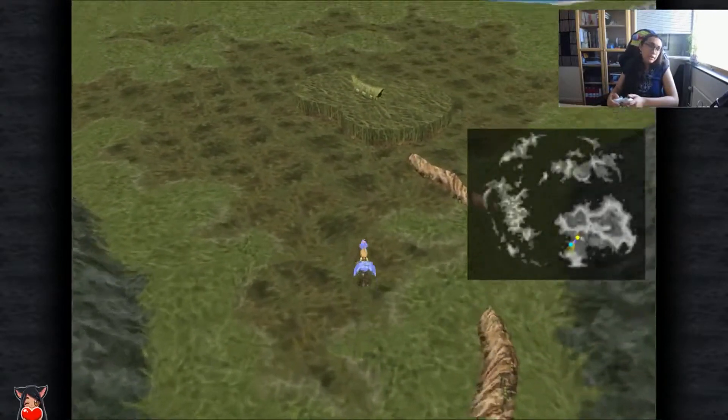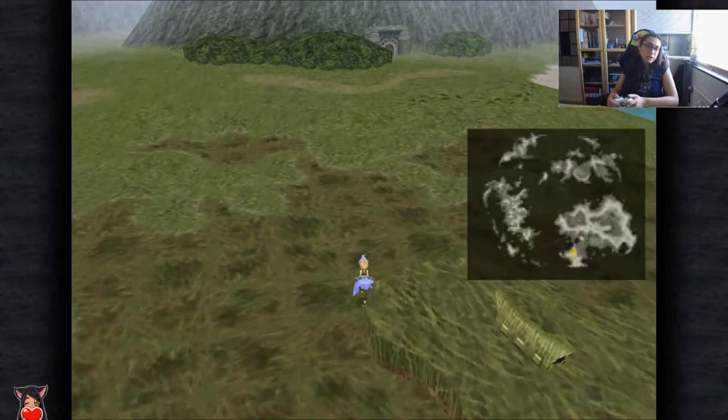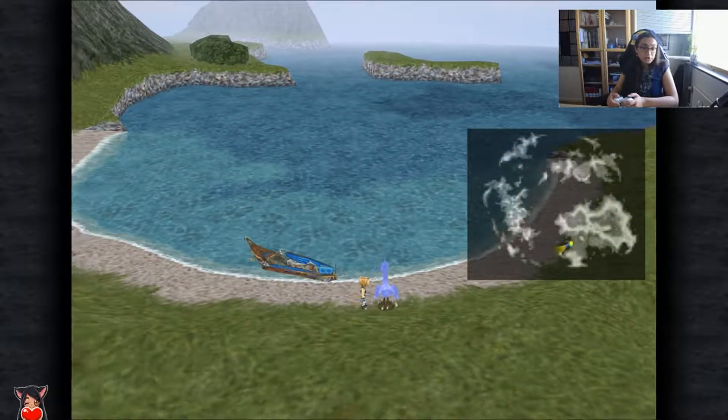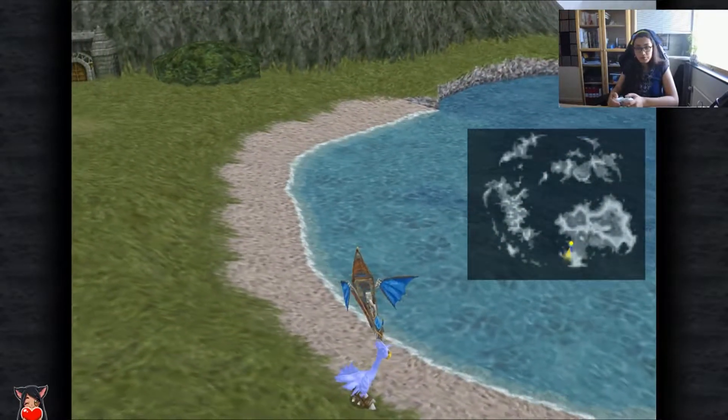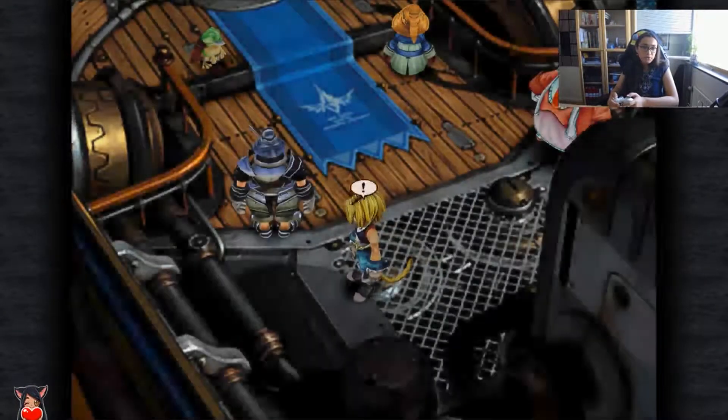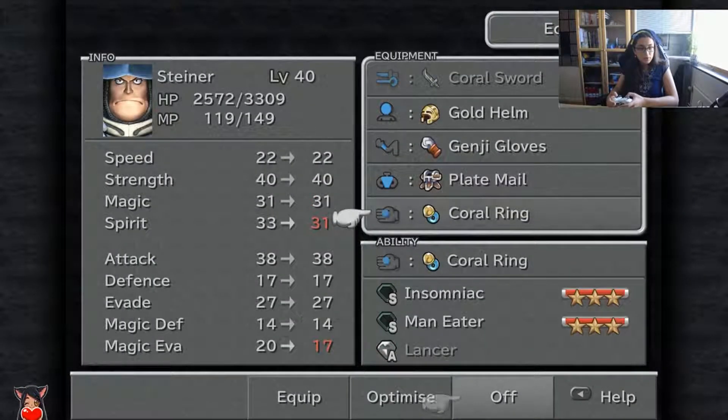On the other hand though, having experience with Quina means that we have less frogs to catch to actually max frog drop. So that's the thing. Also, remember to take off the coral wings.